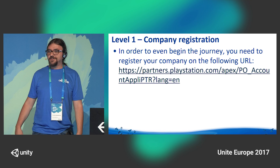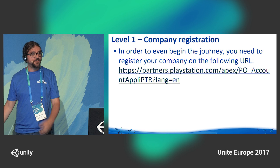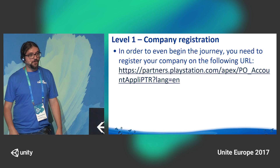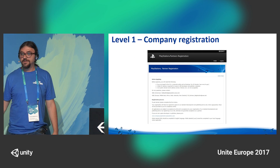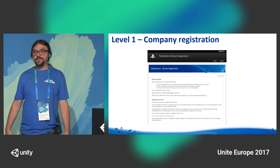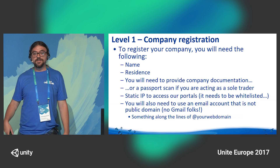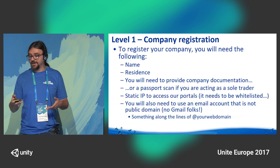Level one is obviously the company registration. In order to even begin the journey, you will need to register your company or yourself with us. The URL is partner.playstation.com. It's a fairly straightforward process. You will need to fill in all the necessary information: your name, residence, and company documentation, or if you are a sole trader, we will just ask for a scan of your passport.